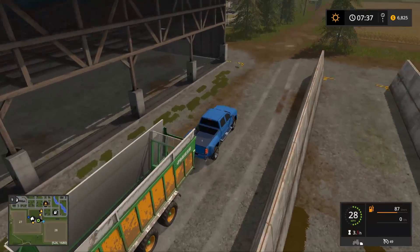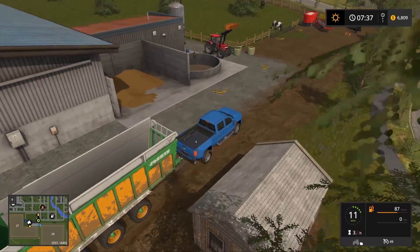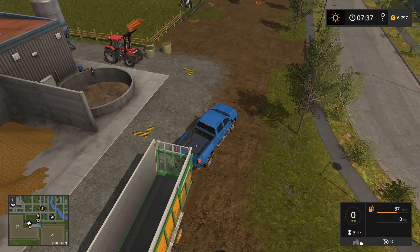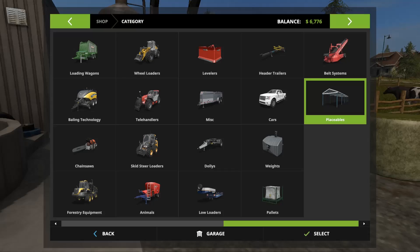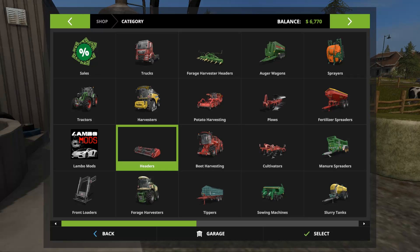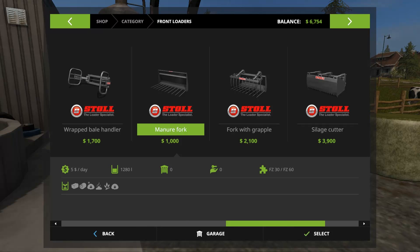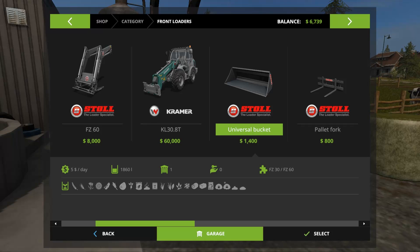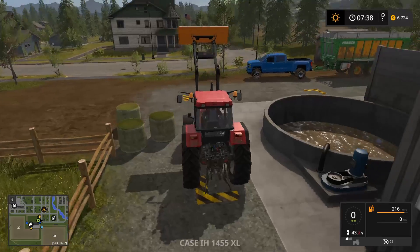The way the greenhouses work is they need water and manure to get them to full production — that's what you want. Let's look at our front loaders. The manure fork picks up 1,280 and the universal bucket picks up more — it's only 400 bucks more. That's crazy — definitely want to use the universal bucket.